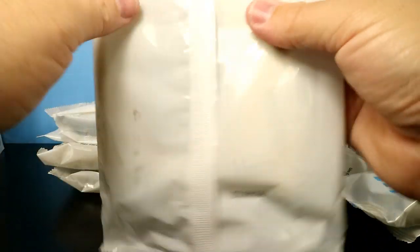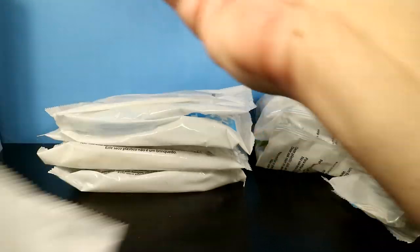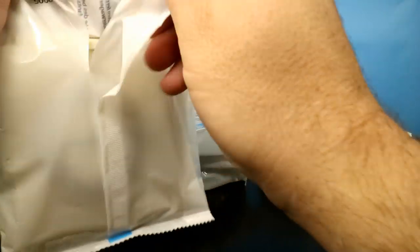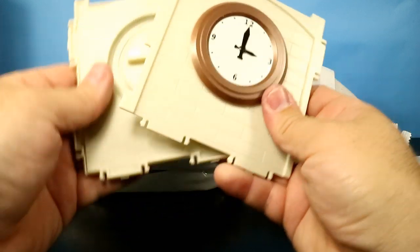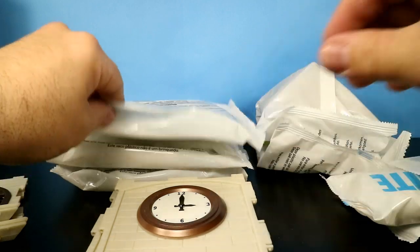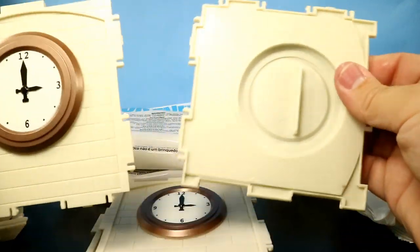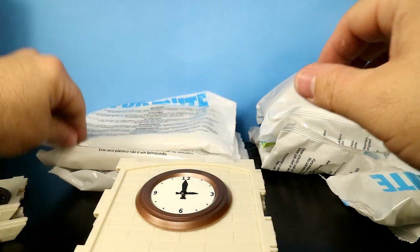We're going to open all this stuff up and see what's in here. The first piece looks like some archways — cool, this is neat. This will be the biggest thing I've picked up for Fortnite so far. And look at that — we got two clock towers, two sides of the clock tower.